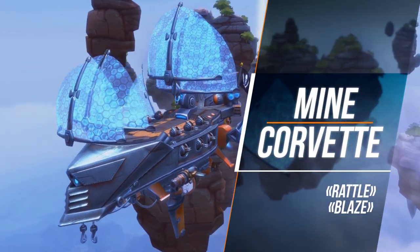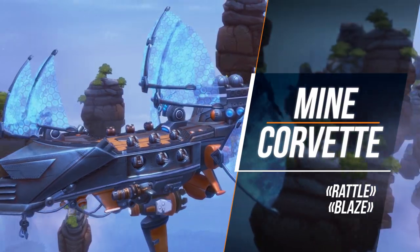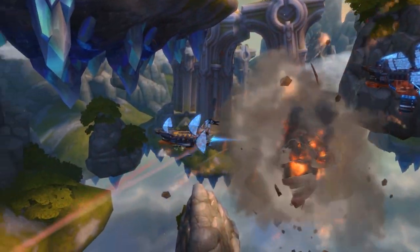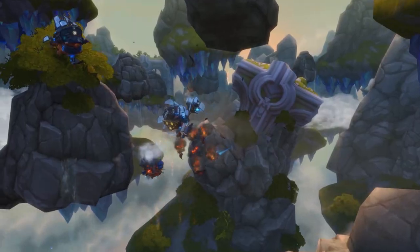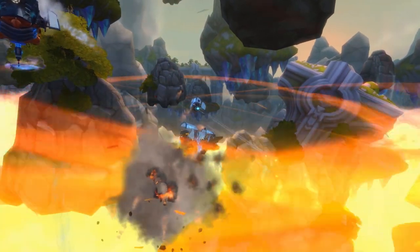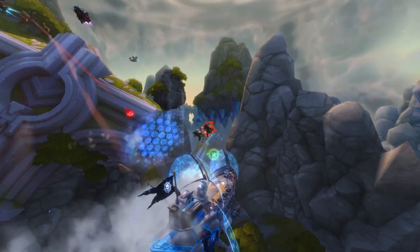The Mine Corvette is a ship for AOE enthusiasts. Its captain is gladdened by the sight of a tight enemy formation and fries this drove of ships when the corvette's modules are at tenfold efficiency, provided the reactor has been charged by weapon fire.